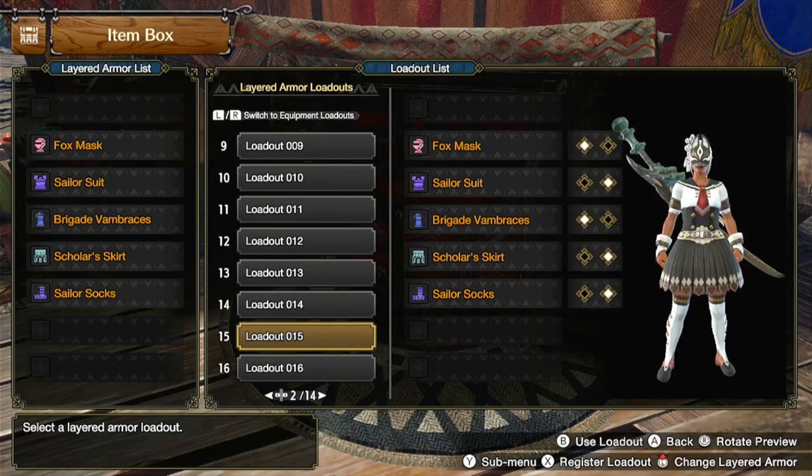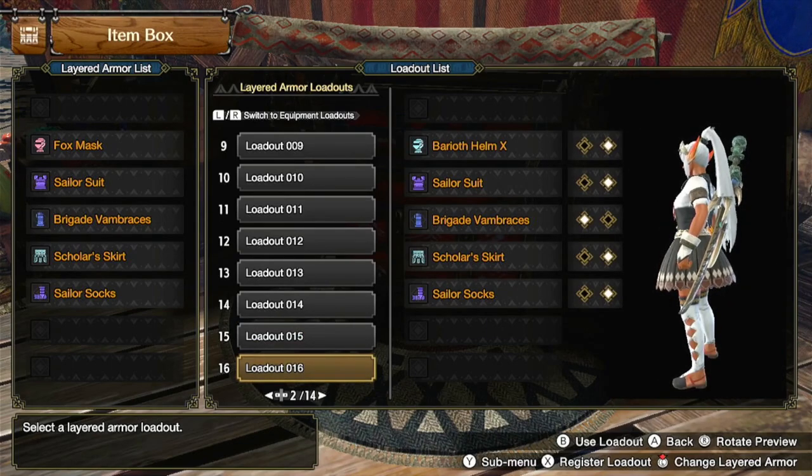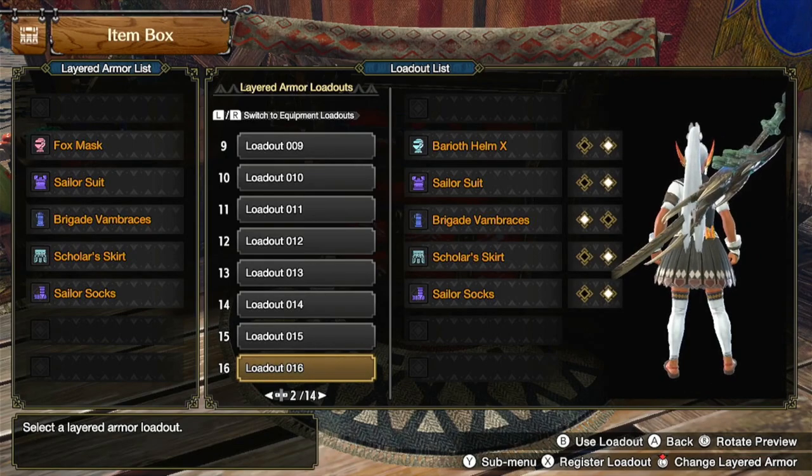I get a lot of people asking me what my layered armor is, so I'll put it in this video. For the head I use the Fox Mask, which is a purchasable piece of DLC layered armor. For the torso I use a Sailor's Suit. For the arms I use the Brigade Vambraces, which is a piece of high rank layered armor. For the waist I use a Scholar's Skirt. For the legs I use Sailor's Socks. If you don't have the Fox Mask, I'd recommend using the Barioth Helm X with the white hair instead.